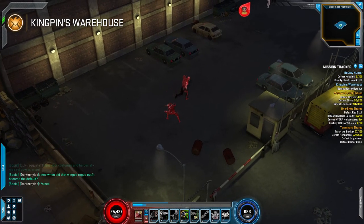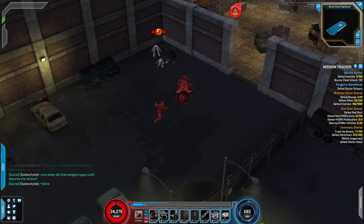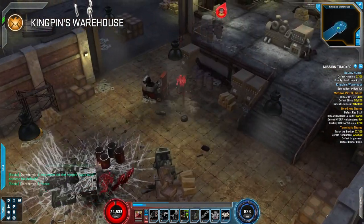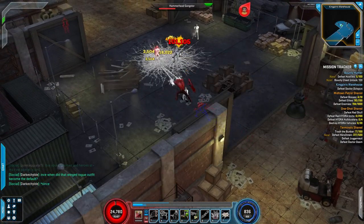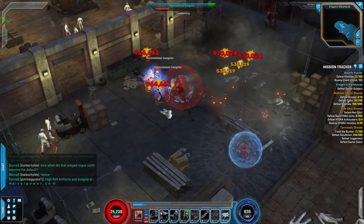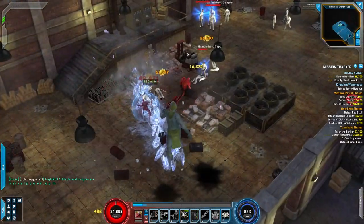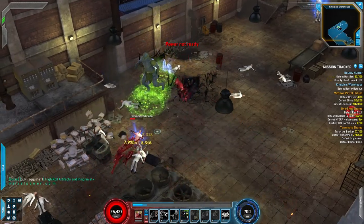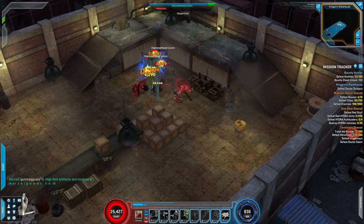The way these Terminals typically work is you don't have a quest or a series of things to complete, but you will see over here it says Defeat Hostiles 3 out of 100. I recommend completing this every time, because what happens is you get an extra reward chest when you defeat the boss at the end. There's a pretty good chance of getting a unique artifact from that chest. It's probably been less than a minute and I've got just over half of the enemies needed.